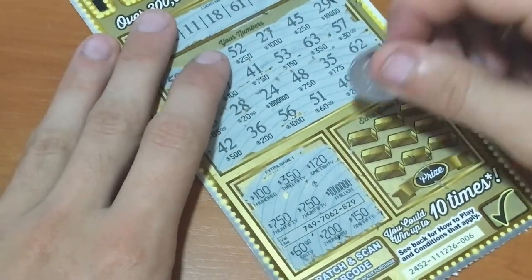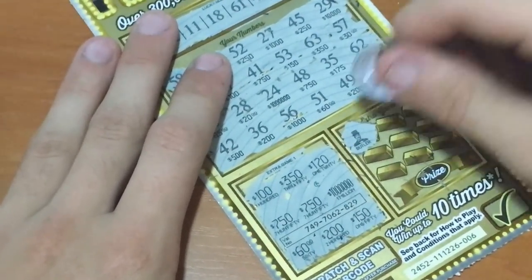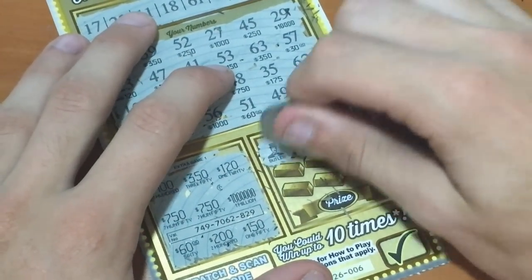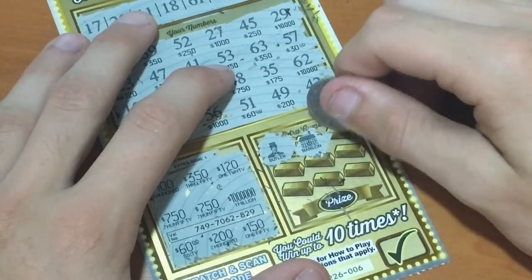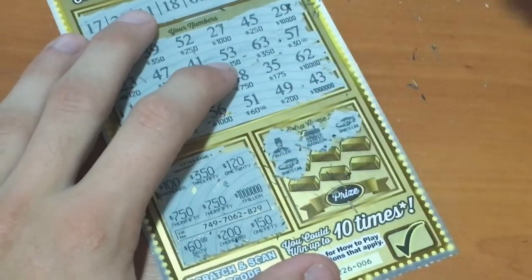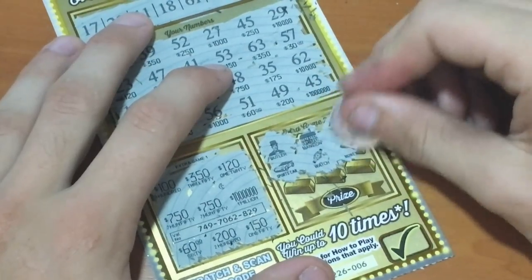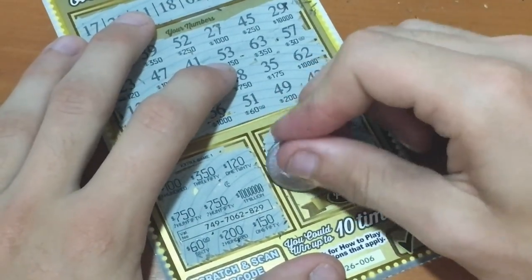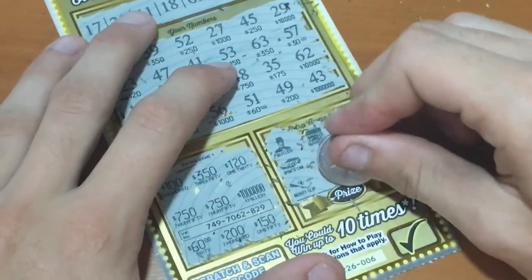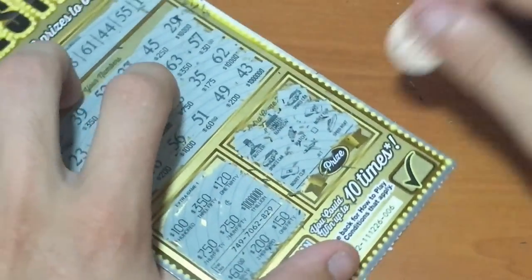The next extra game — it's the butler, mansion, sports car. Ooh, another sports car. Watch. Come on sports car. Money clip. Money clip. Come on — jet, and speed boat.